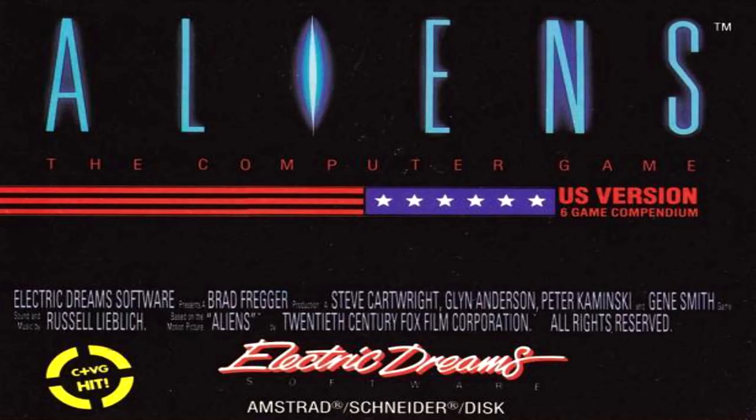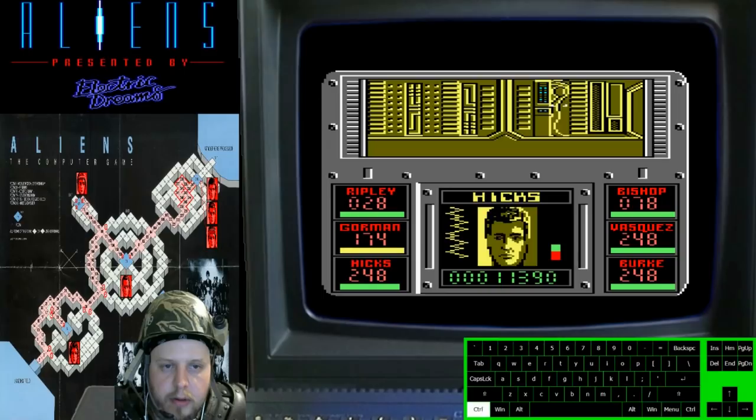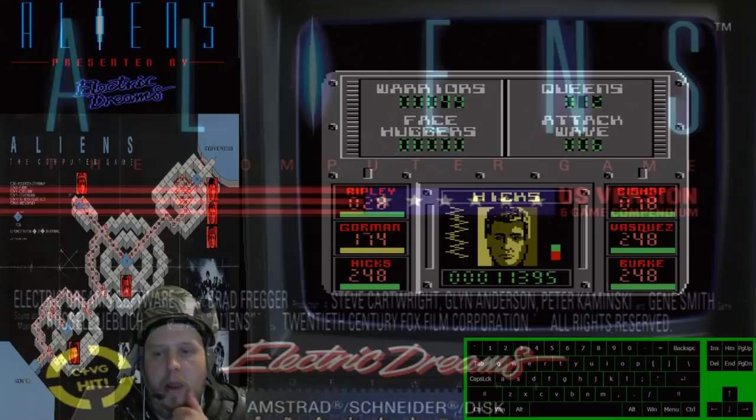This is a long plain review for Aliens the Computer Game, US version on the Amstrad CPC, released by Activision in 1987, one year after the other Aliens game. I'm sure most of you are aware that there are two Aliens games. The first one released by Activision in 1986 was an excellent and atmospheric first-person shoot-em-up — it was awesome and brilliantly captured the feeling of the movie. Indeed, one of my first ever live streams we played the game from start to finish, and it's well worth a watch. Link in the description below.